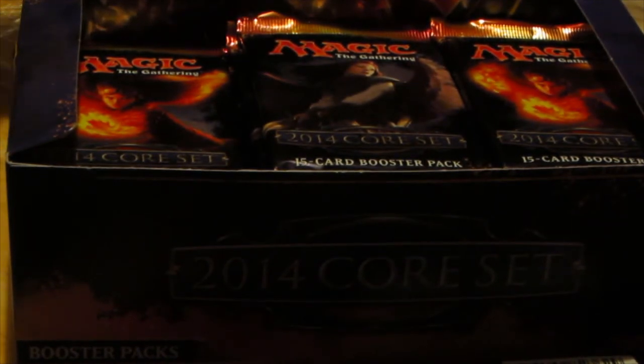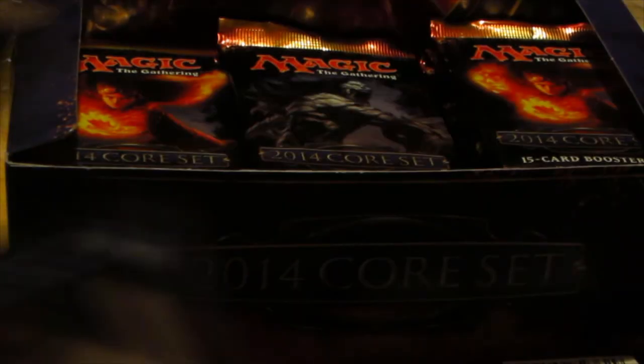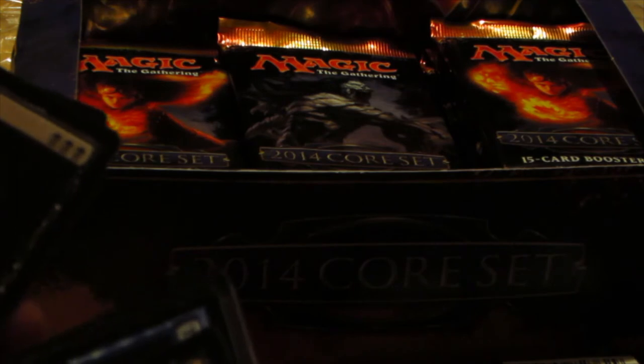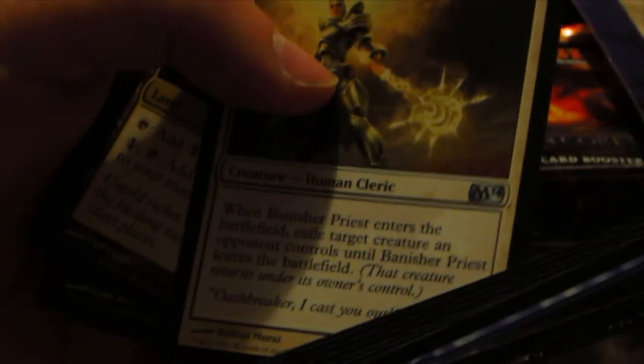Come on, Battery — at least stay for a little bit longer. Alright, I guess this is where I'm going to stop. Dark Prophecy: whenever a creature you control dies, you draw a card and lose one life. Dark Prophecy, Artificer's Hex, Shimmering Ghetto, and Banished Priest.